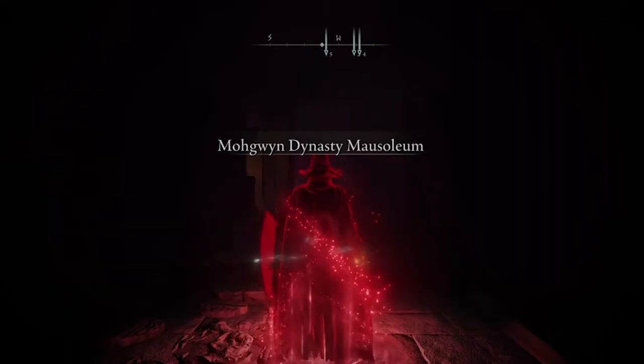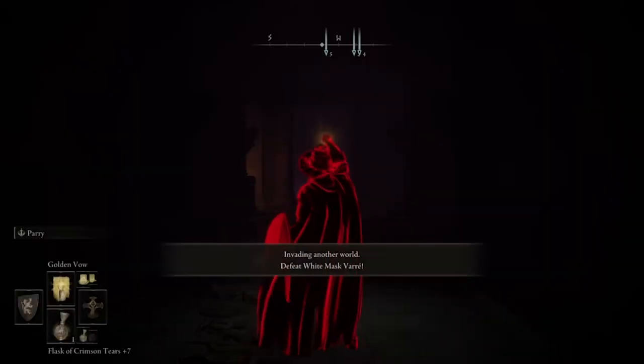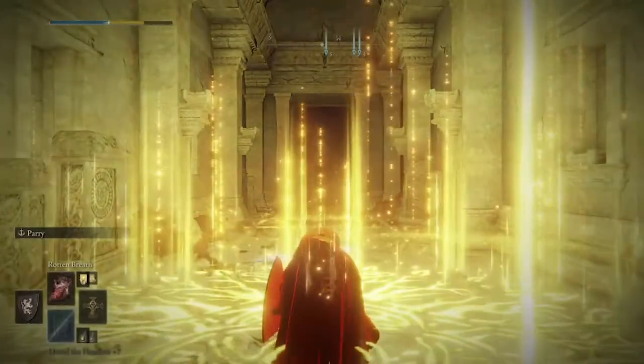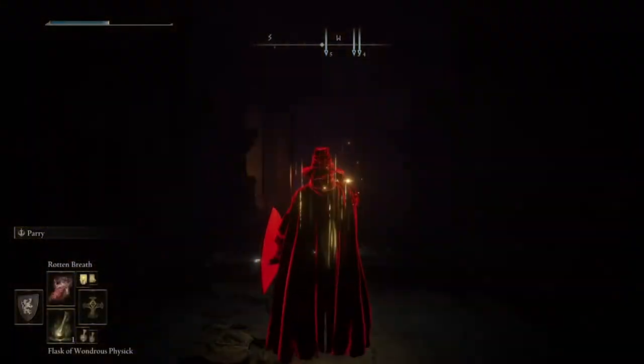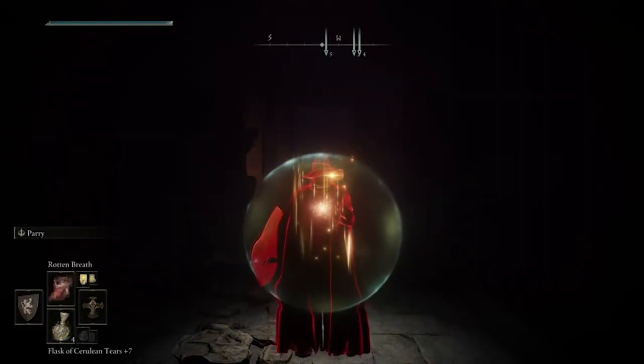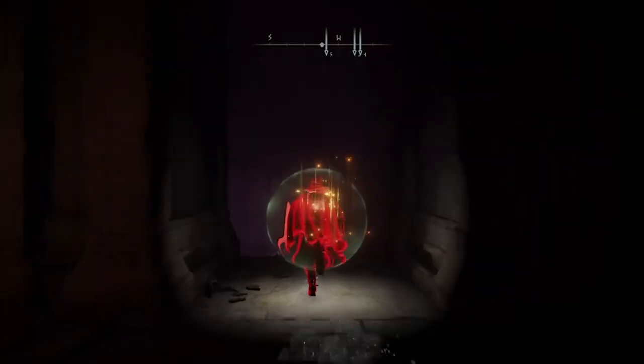First off, you do have to complete his quest line all the way up until this point in order for him to even appear as a summon sign or invading sign, to even have access to this. There are so many different videos and instruction pages on all the steps online — I'm sure you can find that easily. But this is the easiest way to defeat or cheese him once you've actually gotten up to this point in the quest line.